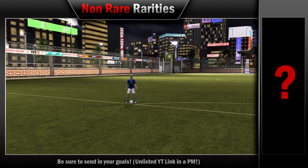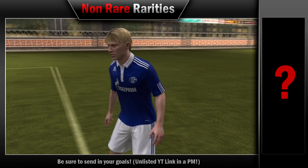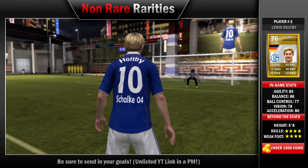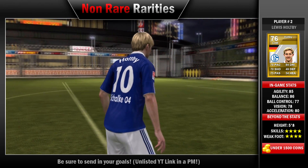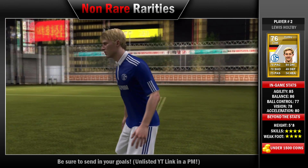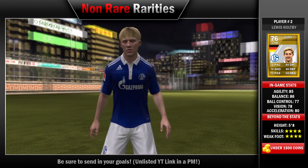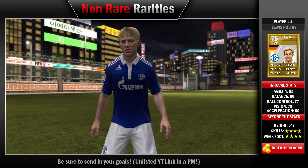Our second player of the day is the perfect center attacking mid for any Bundesliga squad — Mr. Holtby. 78 pace, 70 shooting, 75 passing, and 84 dribbling is where he really shines. 4-star skills, 4-star weak foot, and he is a lefty. As a center attacking mid, you can't really get any better: 80 acceleration, 85 agility, 86 balance, 74 free kicks, 77 ball control. This guy is the perfect quick, agile player — good for any skiller. Xbox average price: 488 coins. PS3: 457. Plays for FC Schalke. Very, very cheap. Second player is Louis Holtby.